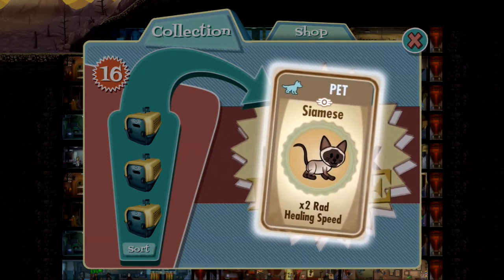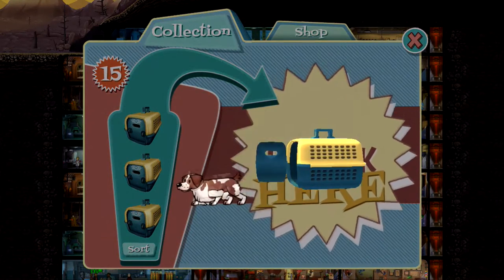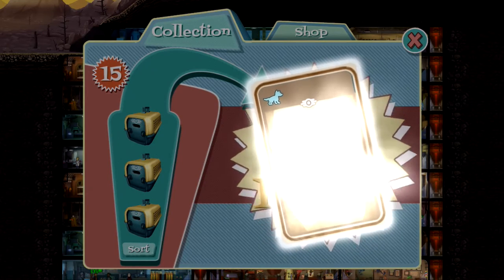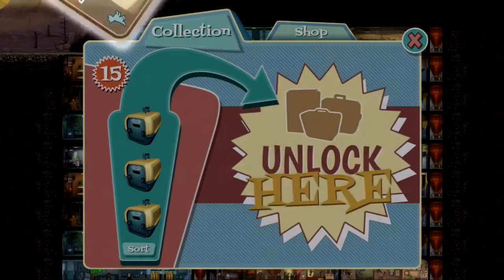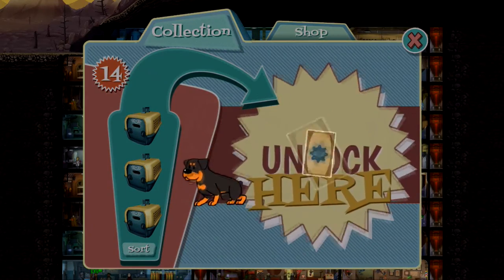I already got the Legendary Siamese with the healing speed. I don't need any more... wow. This looks like a... what does it look like? I don't know. Brittany — crafting time and cost, okay, that'll be helpful. Crafting, crafting, crafting — very helpful.